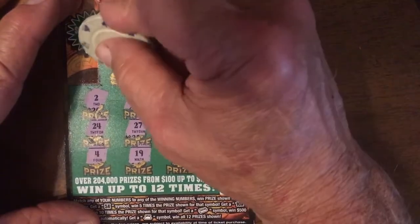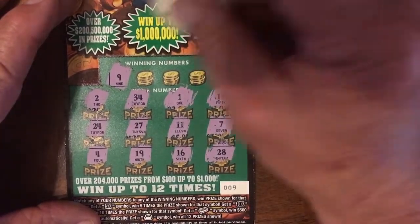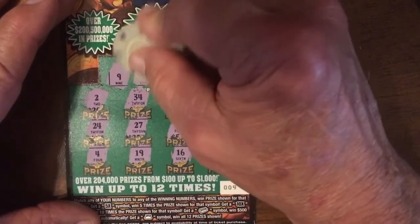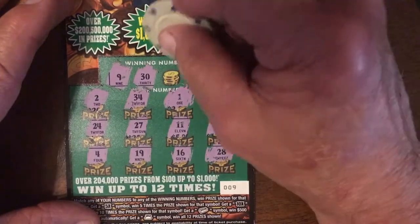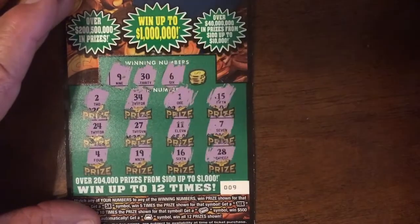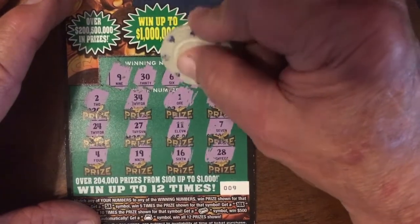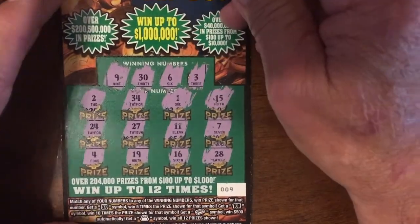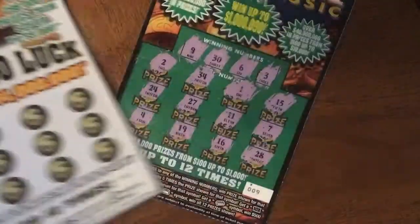No symbols, but we can still go for a number match. Starting off with good old number nine — I did not say that number. Number 30, we only have 34. Number six — no number six. And lastly, number three. So it looks like nothing on that lovely ticket.